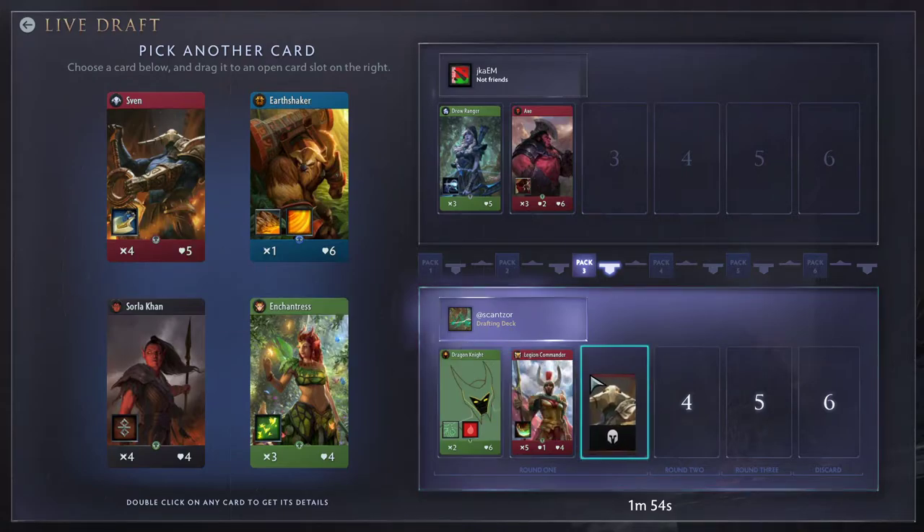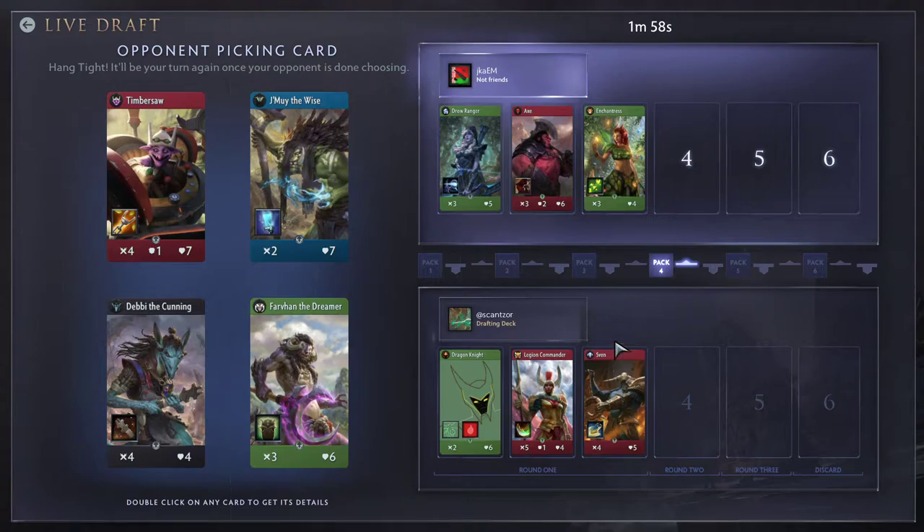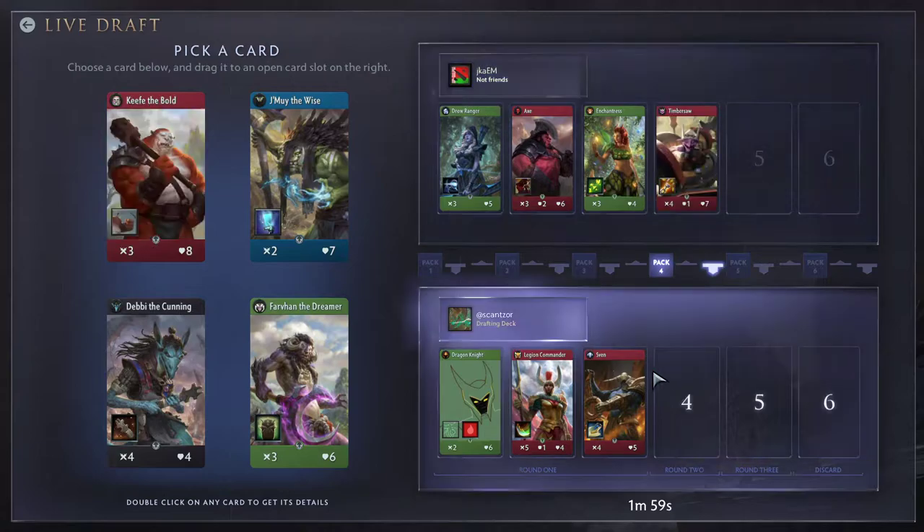Sven is pretty much just the best hero in the game, at least in this mode. Basically the way Sven's cleave works in this version of Artifact is he's got 100% cleave damage and he doesn't need to cleave off a target. So in the deployment phase you can try and put him at an angle so that he doesn't take damage, but he deals damage, which is a really powerful effect.